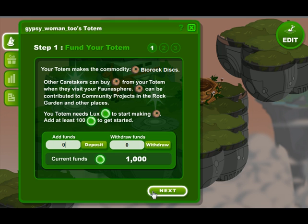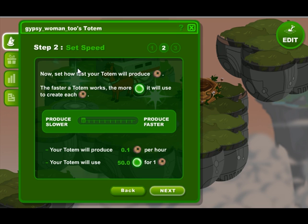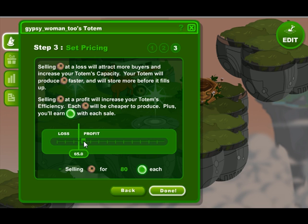We'll click next and now we set the speed — how fast do we want it to produce? We're going to use the slider bar and decide how much it's going to produce per hour. If you watch the buttons, it goes up showing how many we're doing and how much it's going to cost. The faster you produce, the more it costs. We want to produce the most we can right now, so we'll click on that and go to set the pricing.